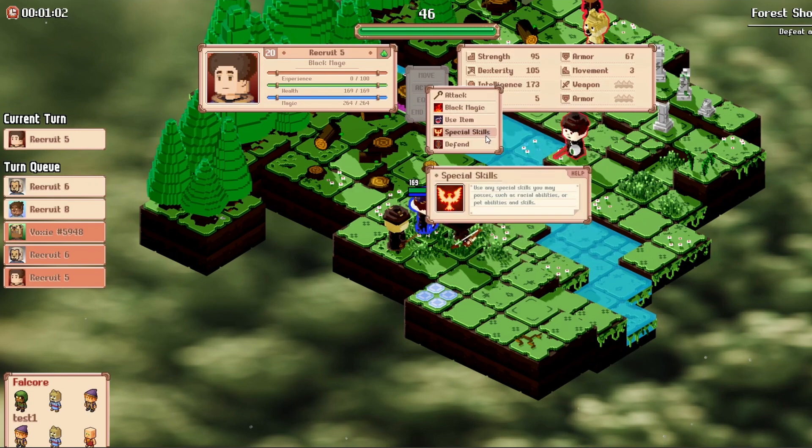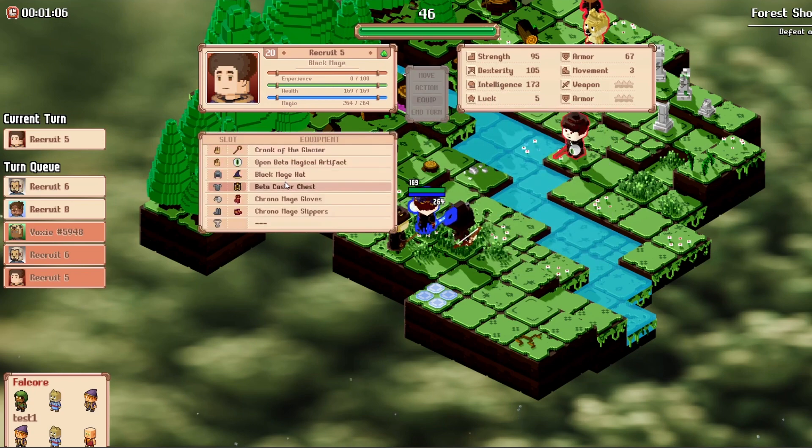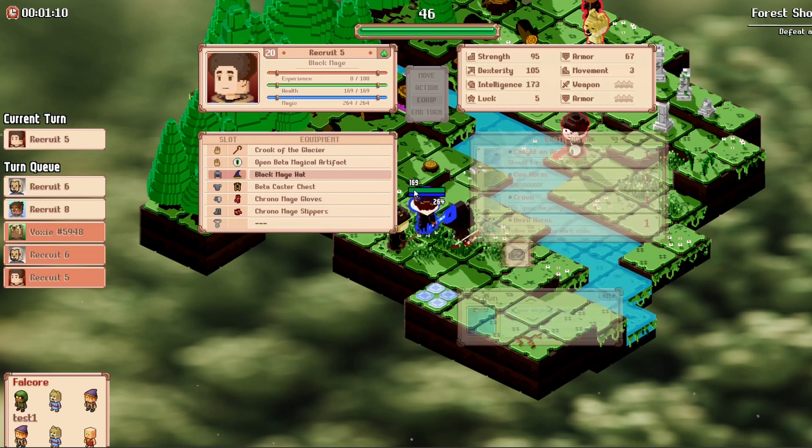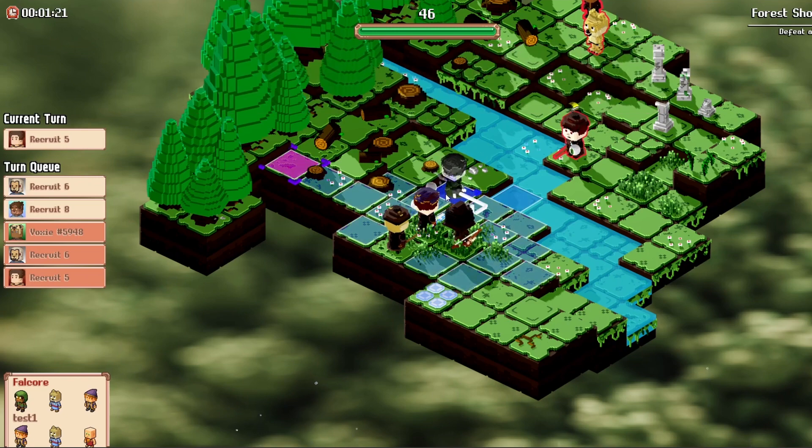If you are playing within the Extreme Arena, you'll get access to the third option: equip. Here, you can change your Voxie's armor and weapons on the fly within your battles. This allows you to adapt to your enemy's strengths and weaknesses, but will prevent you from using a combat action for that turn. So make sure you think hard and strategize before making any decisions.